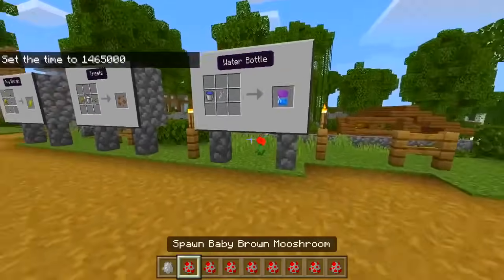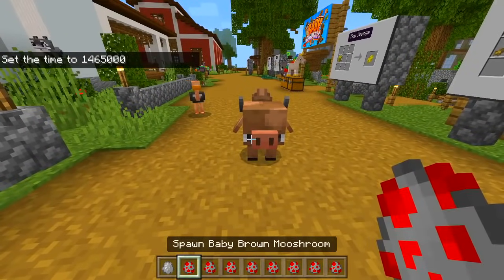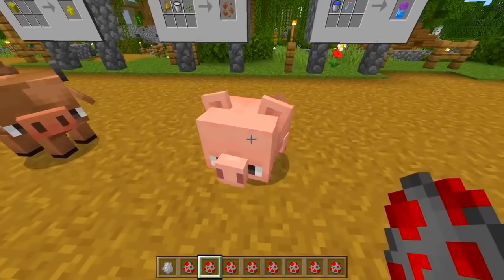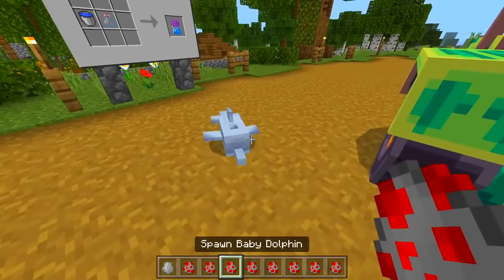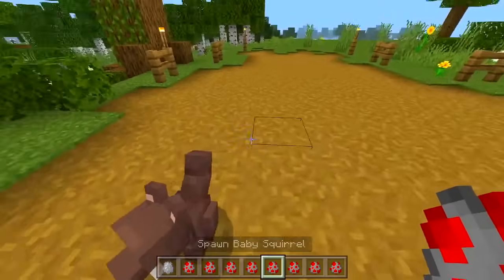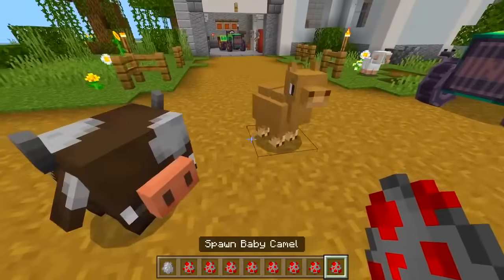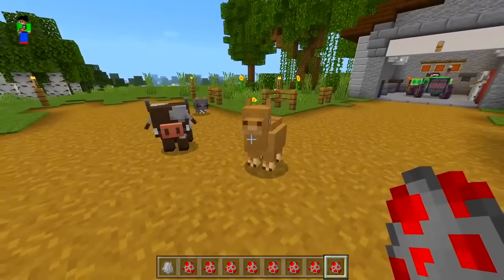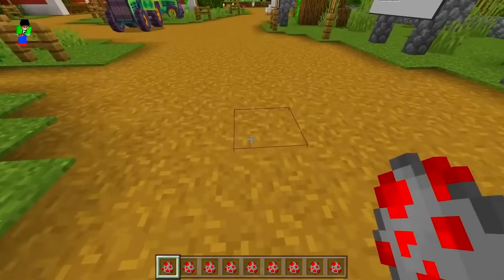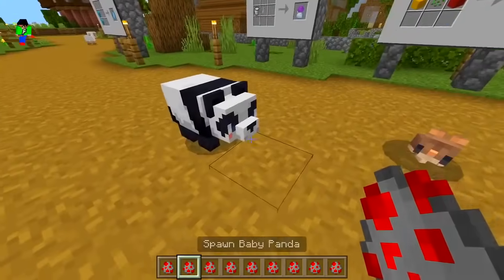It's getting night time - time set day. Next one is a baby brown mushroom - wait, I was thinking mooshroom! Baby pig - you know what, that actually looks better as a pig. Baby dolphin. We got a walrus, squirrel, llama, baby cow, and a camel - very nice. We got a baby hamster - look at them so cute. And a baby panda - that just kind of looks like the normal panda to be honest.